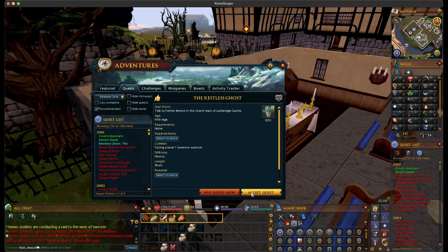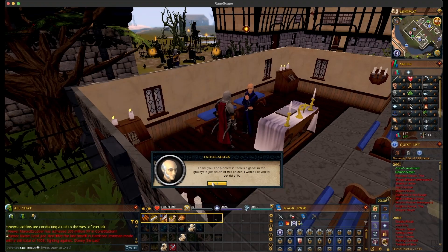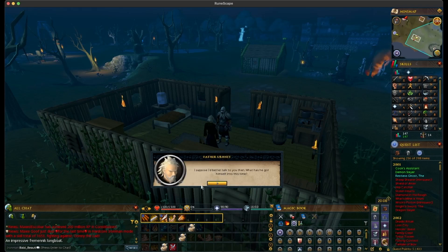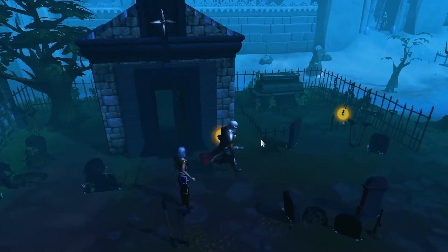I was like, dude, I've been playing this game for one day and I'm about to die on Demon Slayer — you've got to be kidding me. Quest complete! Now we'll do Restless Ghost. We all remember this quest — the Amulet of Ghost Speak. We're talking to the dead.